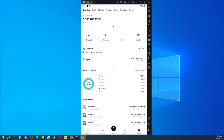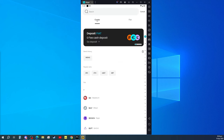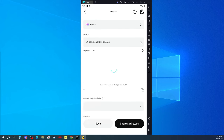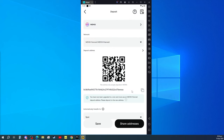We will use Bitget as our platform for sending our WeMix and then exchanging it to USDT, and then from USDT to GCash. Since we already have an existing asset in Bitget, we just have to click on deposit, then search the crypto we are going to deposit. Since we are using WeMix, click on WeMix and then choose WeMix mainnet. Just copy the address here.